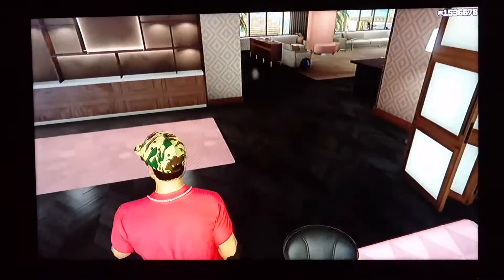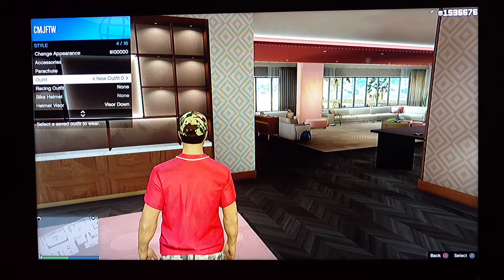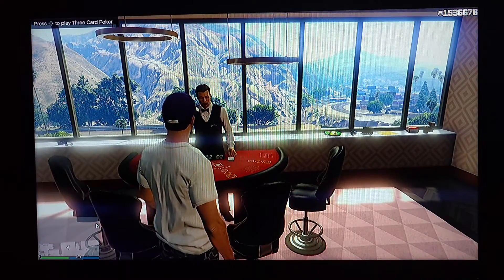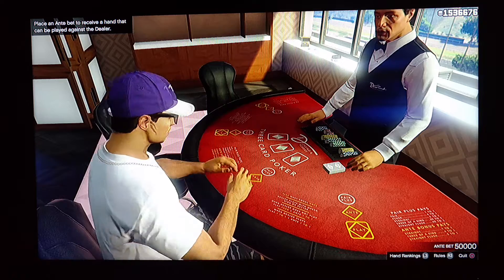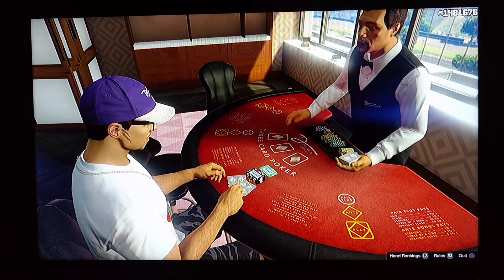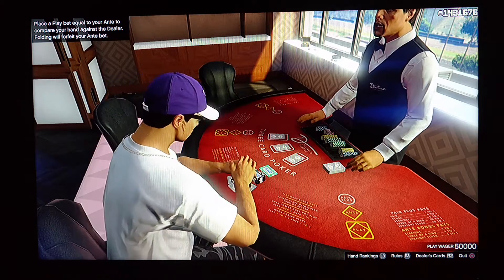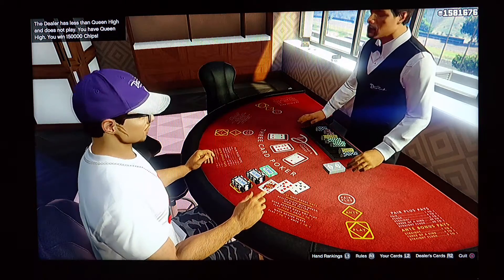Now get up — big winner leaving the table, folks. Walk away from the table. Open your menu, change your outfit. Wait for the little orange circle so it'll save. Now go back to the table. Max bet, max bet again. Hit the X button to play. 150,000 chips — get up, you gotta give others a chance.